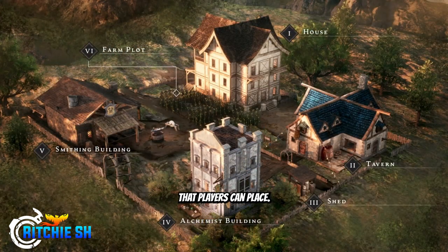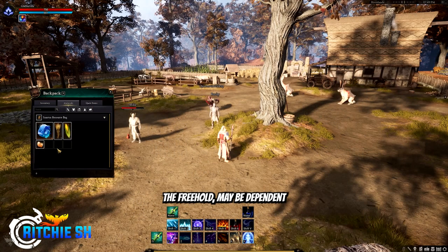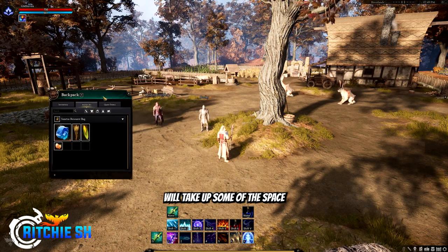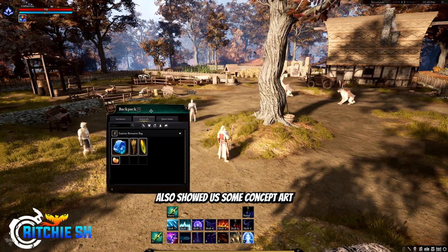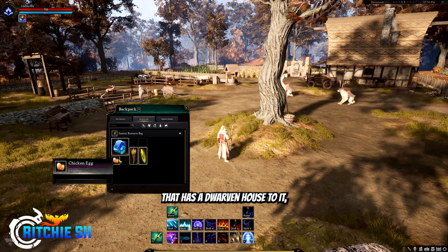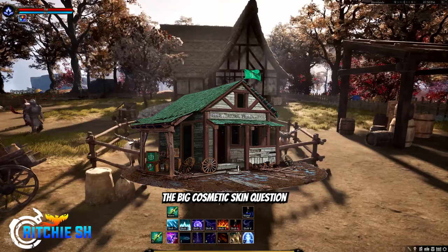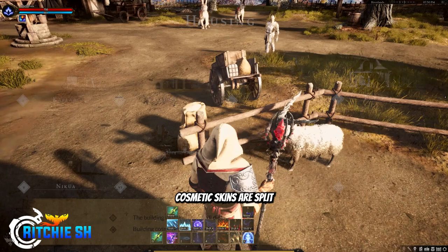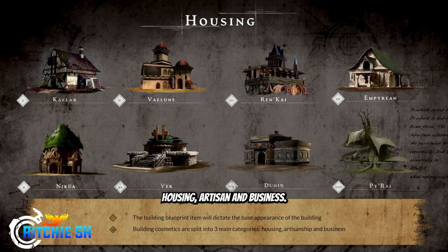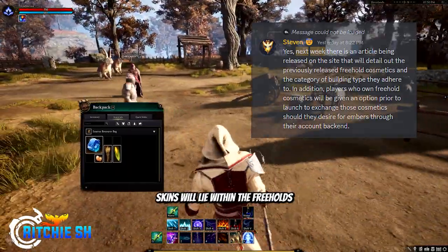Within the freehold, there are various types of buildings that players can place. You start out with a shed for storage, where you can keep materials needed to build the first main building — a house. There are small, medium, and large houses, and depending on what you want to do on your freehold, the house size will take up space you could allocate to other things such as farmland and workstations. Intrepid also showed concept art for houses of each race. The look of the house depends on the blueprint you use, so a dwarven blueprint means a dwarven house unless you apply a cosmetic skin. Cosmetic skins are split into three categories — housing, artisan, and business — and will be applicable to buildings within each category. Steven said that next week Intrepid will drop an article explaining where all previous cosmetic skins will lie within the freeholds.